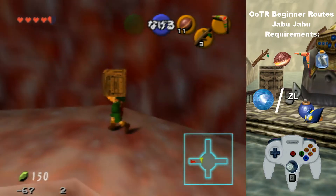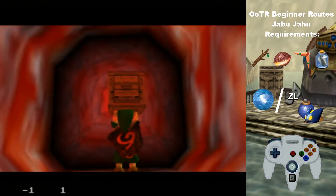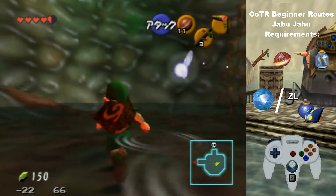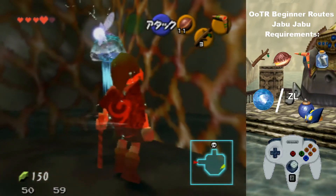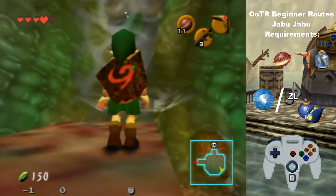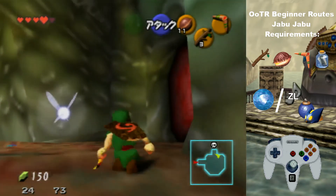Grab the box, shield drop the box, go through here. There's a strat where you can hit the switch from down here, but for people who don't want to learn that, you can just go up. There's a Skulltula right there — I recommend getting that if you need Skulltulas; all the Skulltulas in this dungeon are really quick so they're good to grab. Once you get up here, just target this, throw it, and you can side hop off so you'll be at the bottom. Then you just go do Barinade.